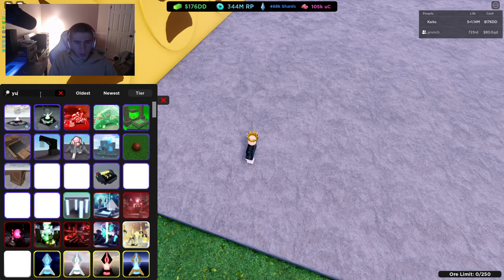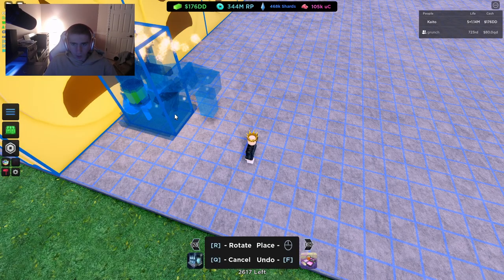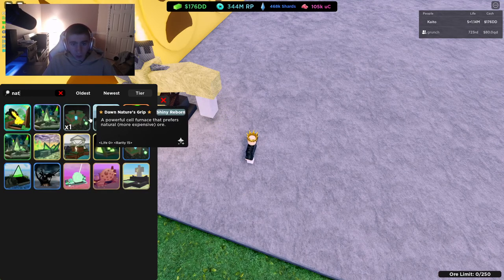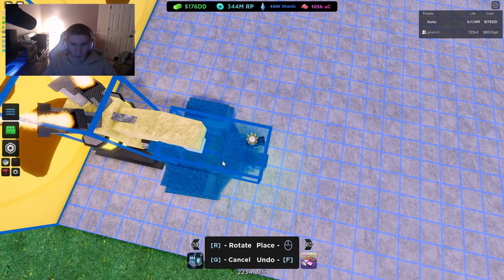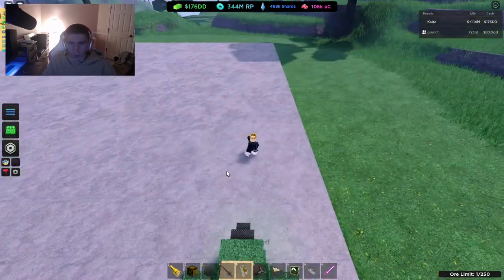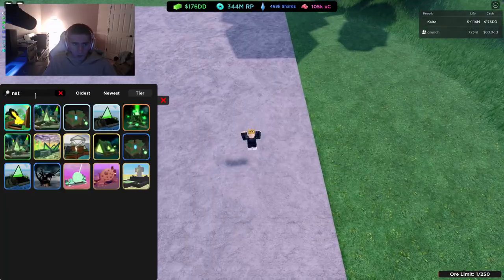We just want to do a simple unium mine with nature's grip because it'll give you enough for a decent amount of items. Preferably place multiple uniums — I like to put two or three, but one is just fine.